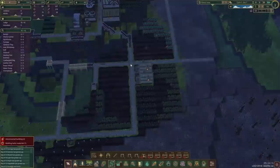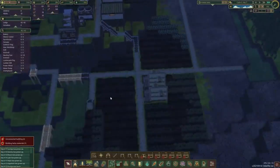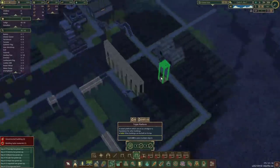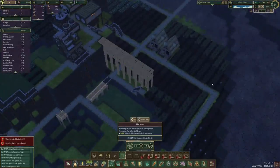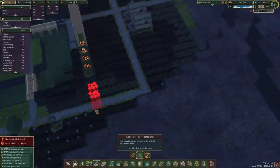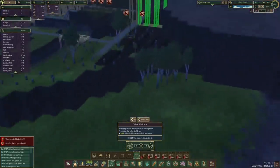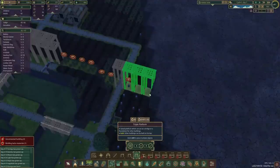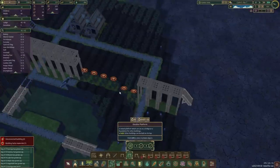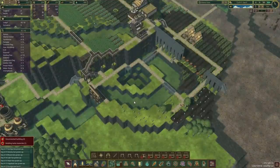Another thing we wanted to do — what's the best way to go across? I was thinking straight through here. I might lose a few farms but they haven't planted anything yet so it should be okay. Like so — yep. They're in the way so we'll just put stairs over here and wait for demolition.